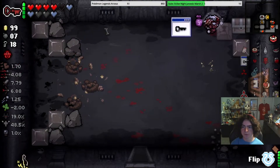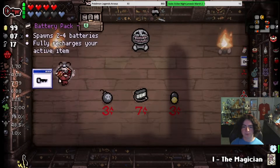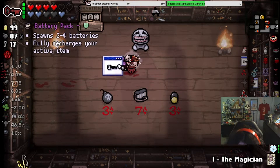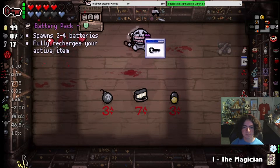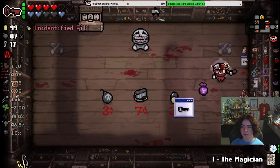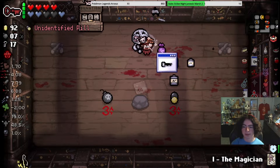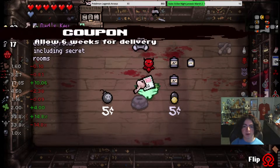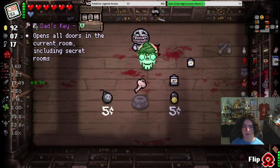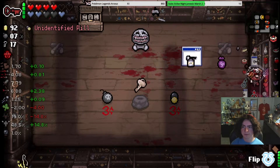I'm actually confused. More health up. It's glorious. Battery Pack, and I can't tell what that is on the other end — I think it's Coupon. Which, honestly, Battery Pack is a great idea. It could be to the right. So then we'll buy Battery Pack. And then I can flip to get Coupon, because we don't need Dad's Key anymore.